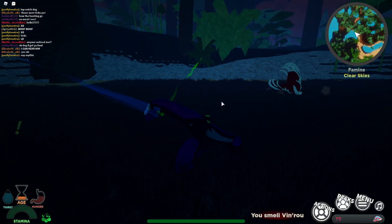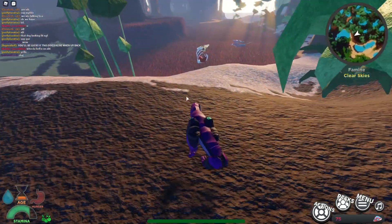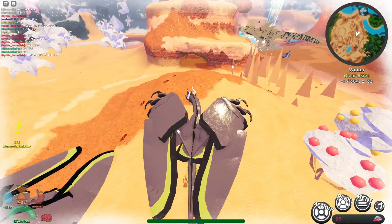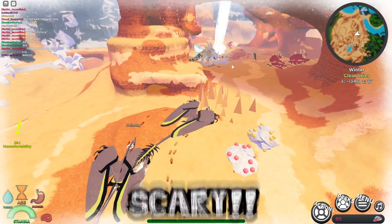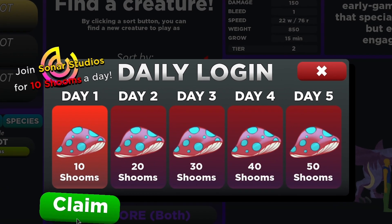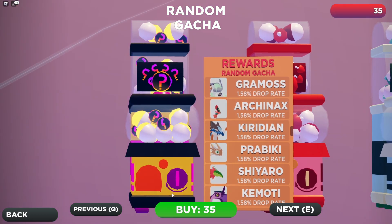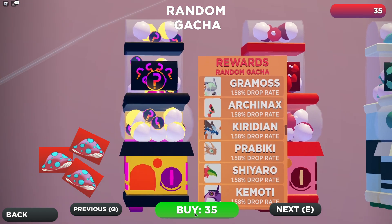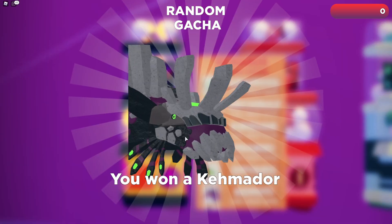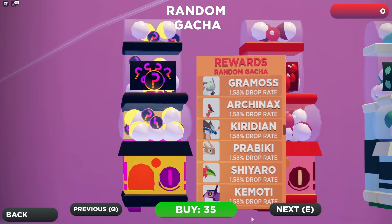So, gameplay basically consists of going around, spending time as your chosen dinosaur, dragon, or animal — whatever these things are — and spending this time to grow, which improves your stats, your fighting ability, your abilities, and unlocks a weird mushroom currency which they call shrooms. The longer you play, the more magic mushrooms you earn, which you then use to unlock other carnivores, herbivores, omnivores, flyers, fish things — all kinds of dinosaurs and dragons.